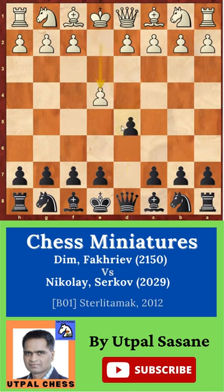White starts with e4. Black plays d5 — the Scandinavian opening. E takes d5, then queen takes d5. And then d4.